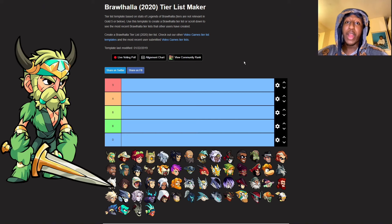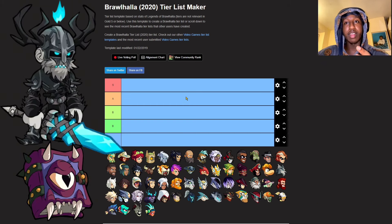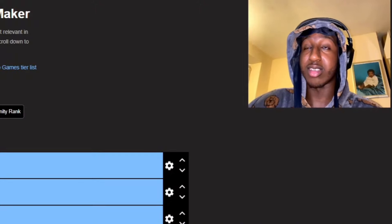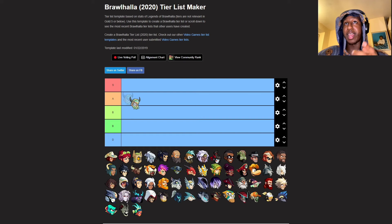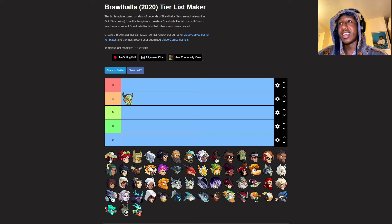First we have Bodvar. I'm not gonna lie, I only play Bodvar because I have that one skin for him - that one chest, I'm pretty sure it's in the forbidden chest. I have it and that's the only reason I play Bodvar. I like his sword, Bodvar's sword is very nice. I'll give him A because Bodvar is actually a very good legend. I only recently started using him but other than that he really is a good legend.